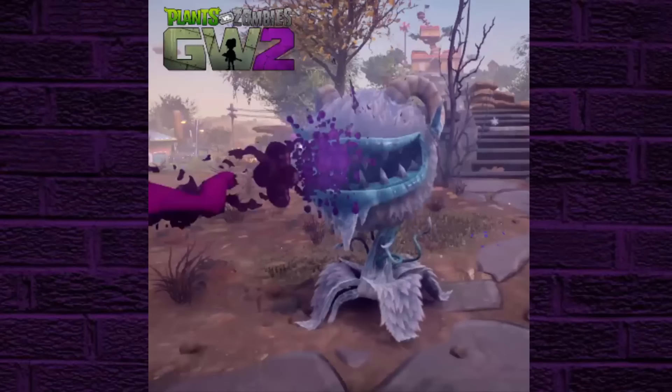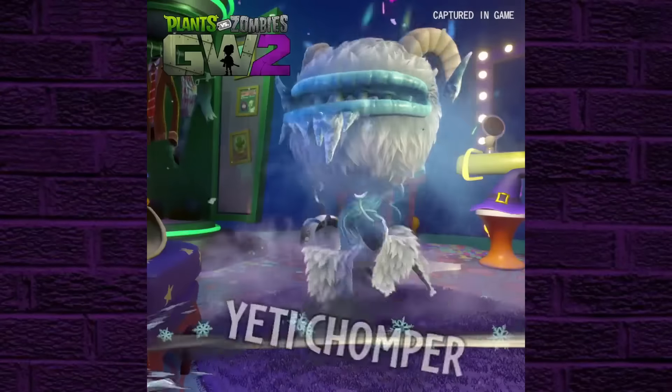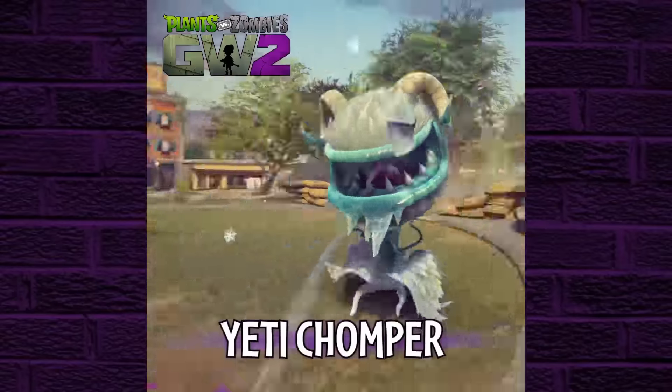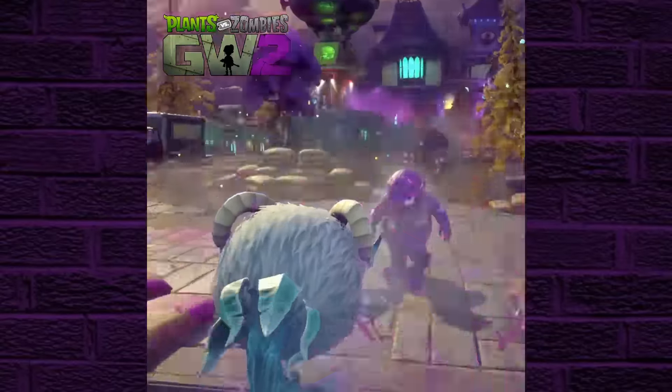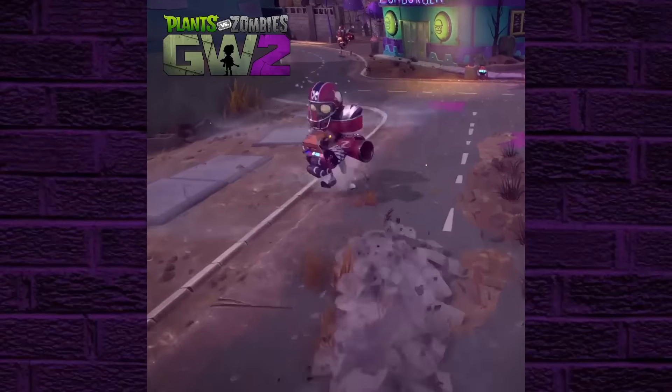Today's character is going to be a new variant of the Chomper, and it is known as the Yeti Chomper. You're going to be seeing a clip which is about 30 seconds long in the background, and I'm going to explain it. The character itself does look pretty cool — it is a Yeti-based character and it looks exactly like a Yeti with little horns, or whatever you want to call them.